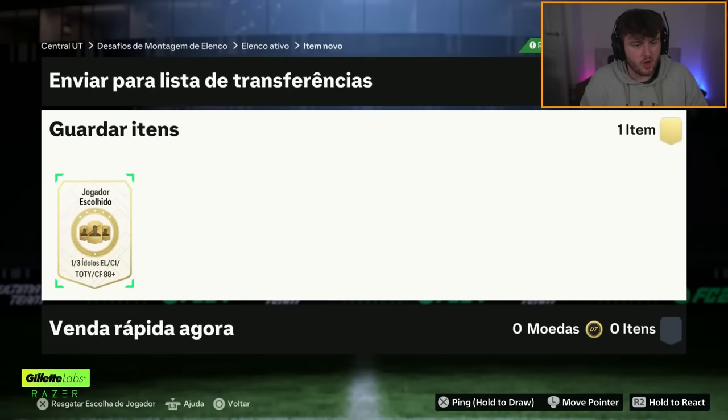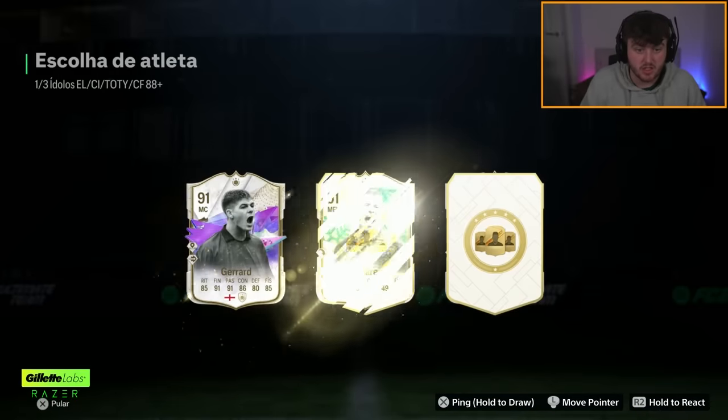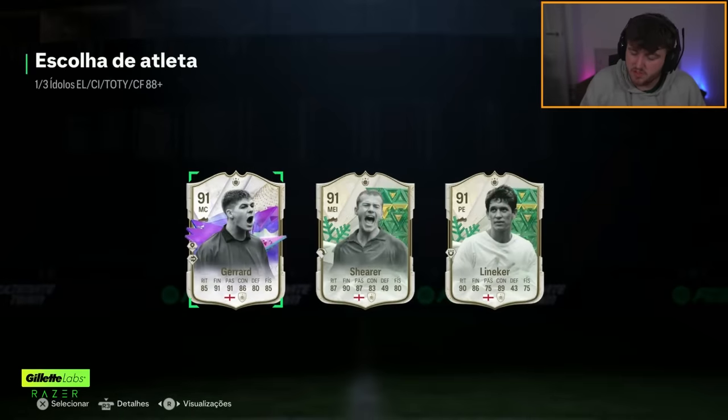We've got a Yogador Escalino - one of three Idolo's UCL Team of the Year FS. Another Gerrard in the same slot as well. Coincidence? I think not. Again we'll take Gerrard. Small W, happy with that. That is solid.